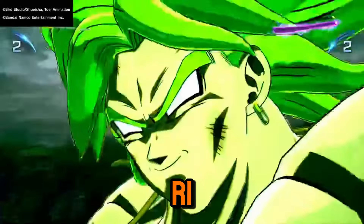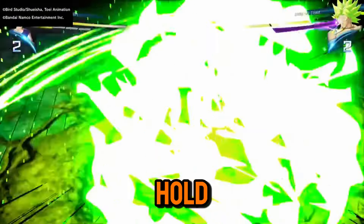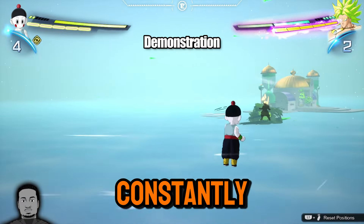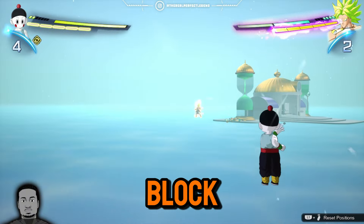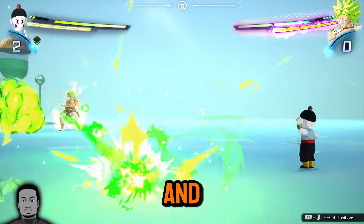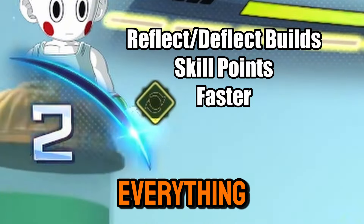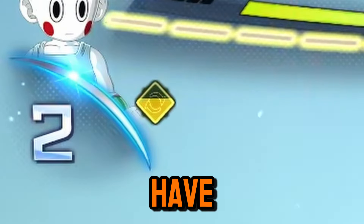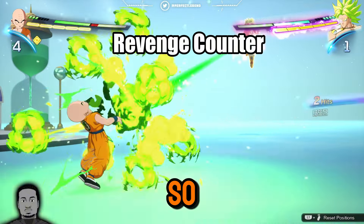My block button is R1 or RB, and your classic layout is probably Circle. You hold this button and fly, and while you're flying you'll constantly be doing an auto-deflect. As long as you're moving and holding the block button when they shoot ki blasts at you, you'll be alright — you'll deflect everything. On top of that, deflecting everything builds up your skill points.